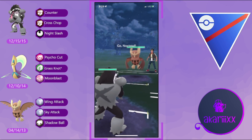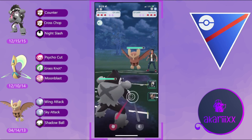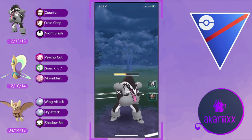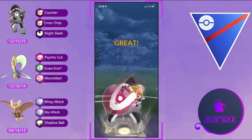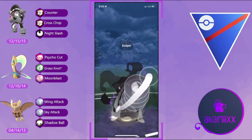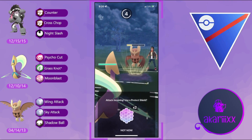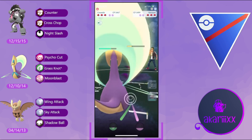Getting into the next battle, we have Obstagoon on the lead against Noctowl — a relatively neutral lead. We do lose this matchup but it's better than Medicham. The opponent reaches their first charge move and we fire off Cross Chop — I realize my mistake quickly and the second charge move will be Night Slash, which is a STAB move fishing for the boost.